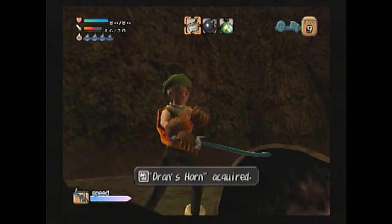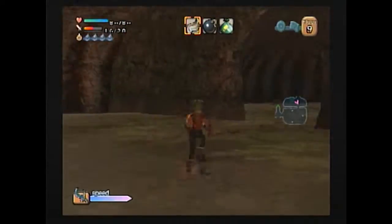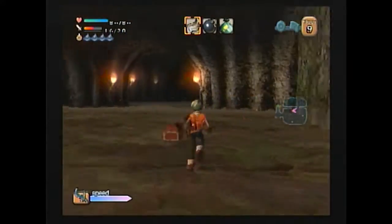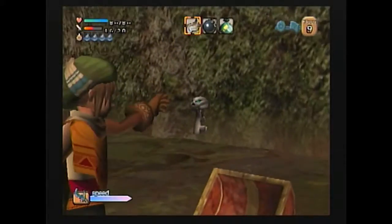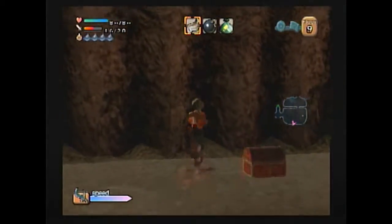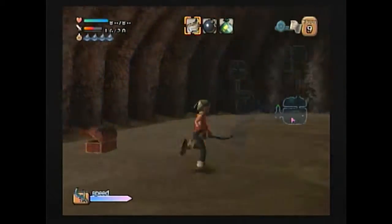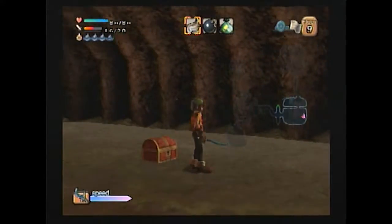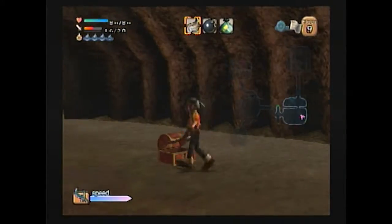We have to get all the atlas first. What do we get from this one? Dran's horn - one of the pieces to Dran's windmill. Dran's windmill is basically one of the few things you are forced to complete in the town in order to move on in the game. I think the mayor wants to be near Dran's windmill, from what I remember.